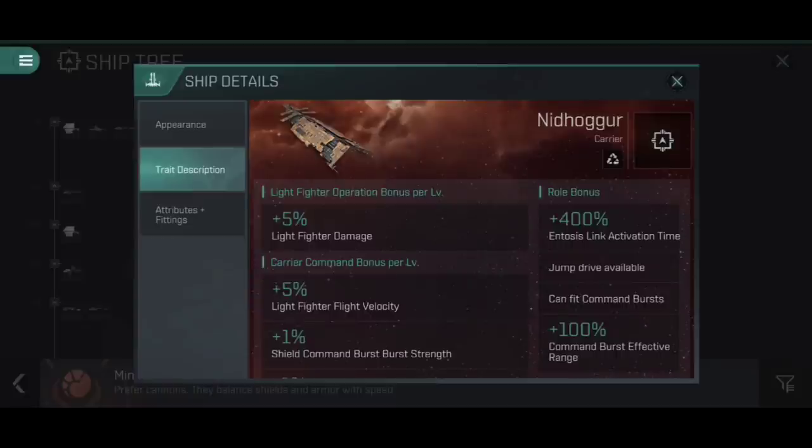A 400% increase to Entosis Link activation time means these are not good ships to put an Entosis Link on. If you've watched my Catskull Academy on how Entosis Link modules work, you'll know that you need a full activation cycle to steal whichever citadel it is you're trying to link, and so if the activation time is 400% longer, that's 400% longer that you have to wait without being interrupted. We then have the jump drive available on the Nidhoggur, allowing us to jump across multiple systems without using stargates, and we can fit Command Bursts. It's also worth noting that the Command Burst modules have an additional 100% effective range, which is par for the course for all of the carriers.